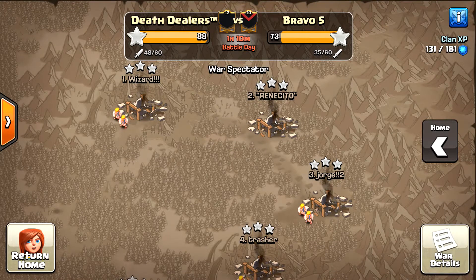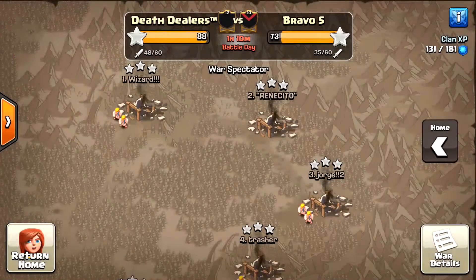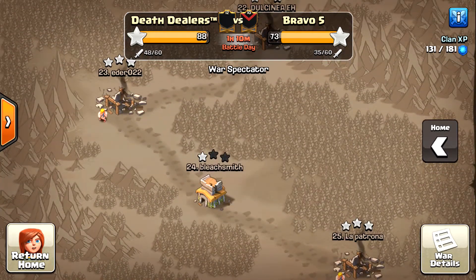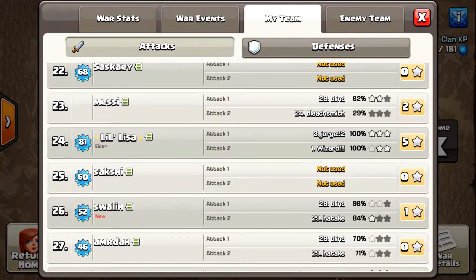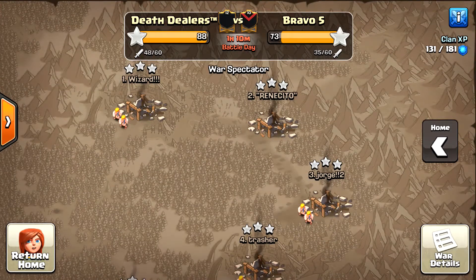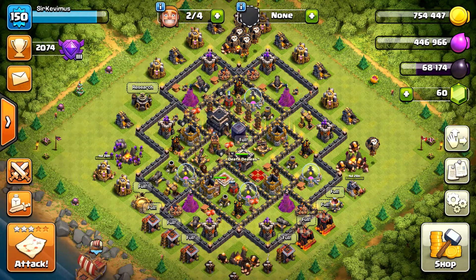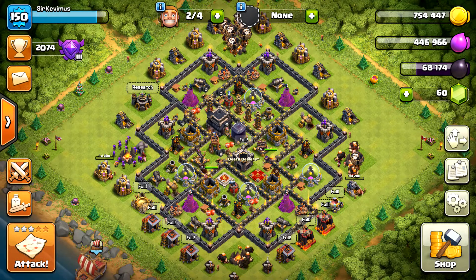Going to our war — 88 to 73. This was a little bit larger war for us, 30 on 30, pretty good match. Bravo 5, which is the El Salvador clan, a level 10 clan. We have an hour left and just one low Town Hall 8 remaining, so we can have a perfect war at 90 stars. We have more than enough attacks remaining from our top guys to take that out, as long as someone comes online in this next hour. I'm actually very excited for this to end because I want to make a recap video showing all our attacks — very proud of the guys, they did really well. Alright guys, I'm gonna go ahead and sign off for now. This is Sir Kevimus — catch y'all later.